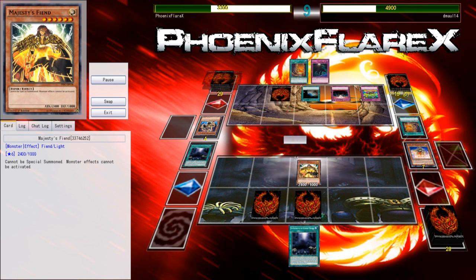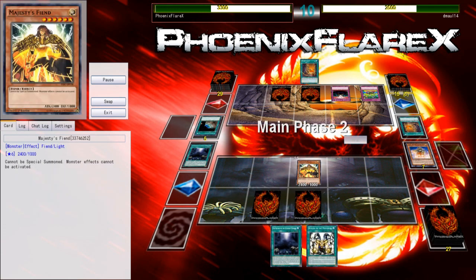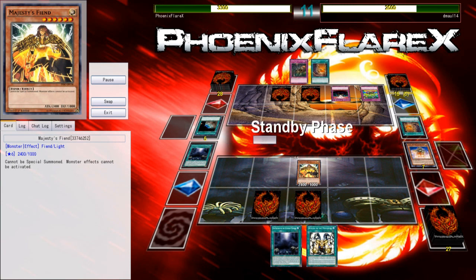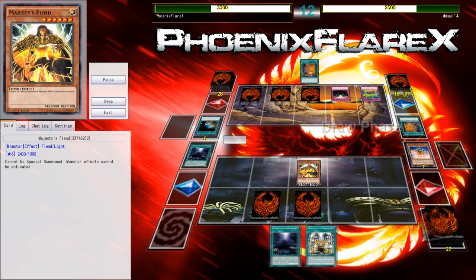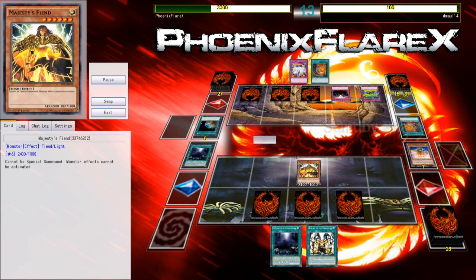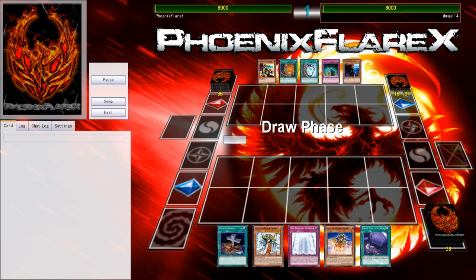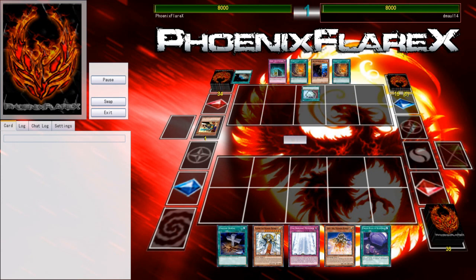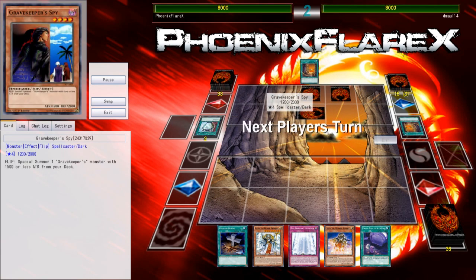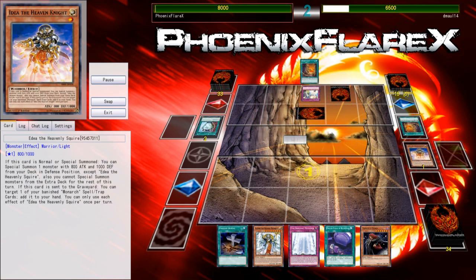This is not the way Yu-Gi-Oh! is supposed to be played. Somebody send help — goddamn. This is five floodgates: a Domain, a Majesty's Fiend, a Lose-a-Turn, an Anti-Spell Fragrance, and a Necro Valley. What the fuck? How is this something anyone can consider fair or healthy? I don't understand why floodgates exist and why they're able to be put on the board in such capacity by these Table 500 decks. It's literally the only way these decks win — they just go 'ooh, you can't play this, so I get to play.' I ran away with that game — I won one-for-one into Idea, then Majesty's Fiend, and then he just had no out to the rest of my board.